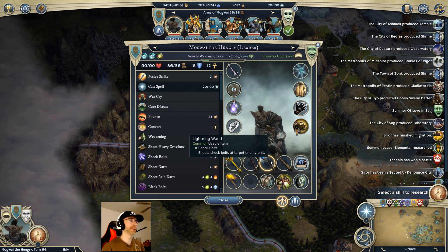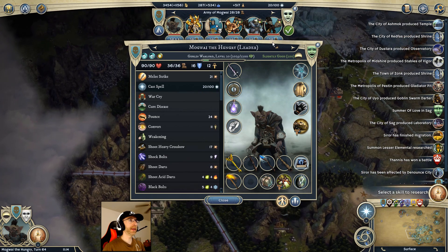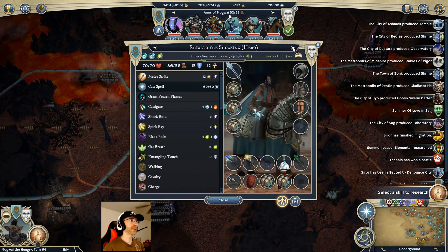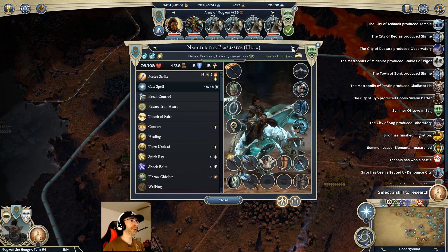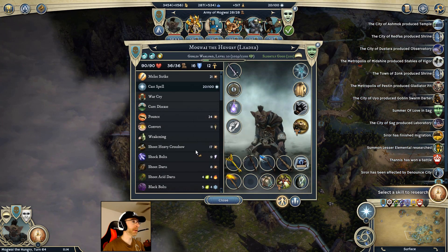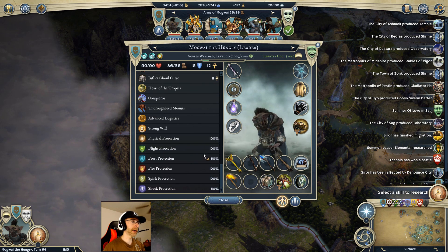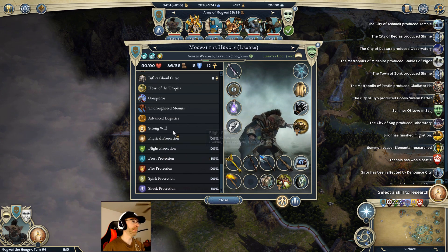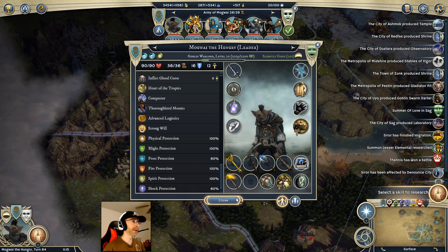At least within a few turns, as soon as I can shuffle some items around. One thing I didn't realize was that the staff on my wizard - this frosting white witch staff - actually grants 60% fire and frost protection. Mogwai is already at 100% fire so that doesn't matter as much, but he needs frost. With that item and a couple other things, I can get Mogwai to 100% resistance to all elements, 160% blight, and even a little bonus on fire and spirit.